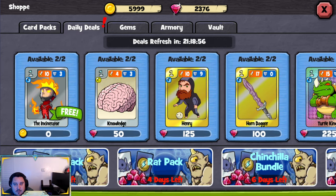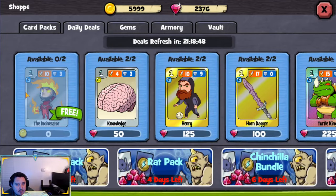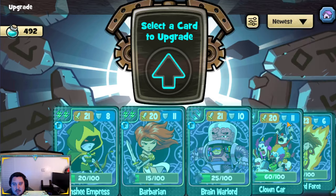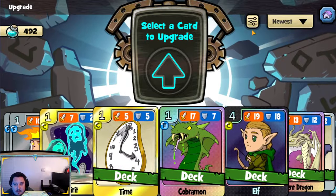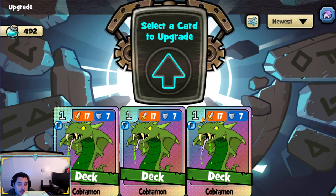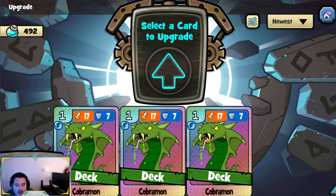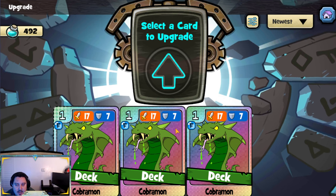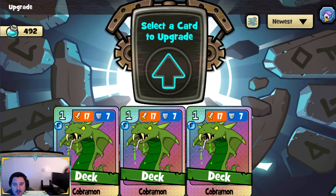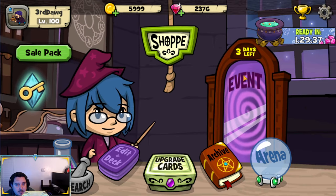I haven't done my daily deals yet — just a reminder to always claim these because at the very least you'll get six dust worth of dust. Yesterday I got Cobramon from my daily deal, and I now have three copies of it. Cobramon is a pretty decent critical strike. I have about 500 dust right now and should have a bit more after recycling, which will be enough to level up those Cobramons — I think it's around 700–800 dust needed. I do want to level up Spirit first to get the research started, then level the Cobramon in the next day or two.